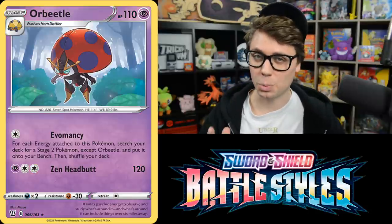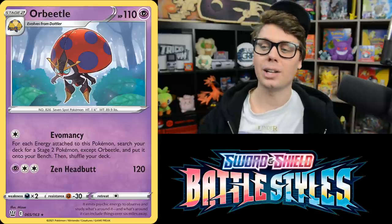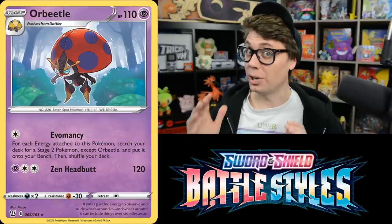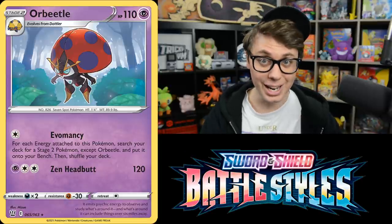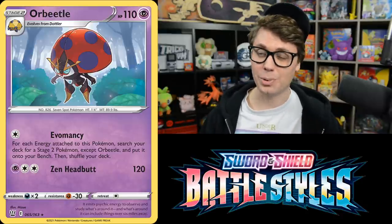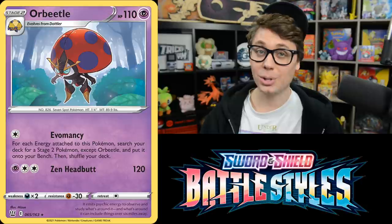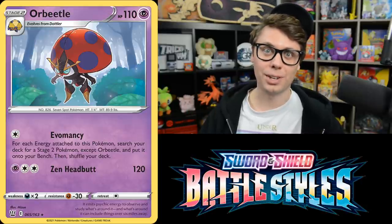This Orbeetle has the word 'Trap' written all over it. Its Evomancy attack lets you search your deck for a Stage 2 Pokemon and put it onto your Bench for each Energy attached to Orbeetle. With a Triple Acceleration Energy you can put three Stage 2 Pokemon onto your Bench, but you first have to set up a Stage 2 and attach a Triple Acceleration — and there aren't three Stage 2 Pokemon broken enough to make all that worth it.